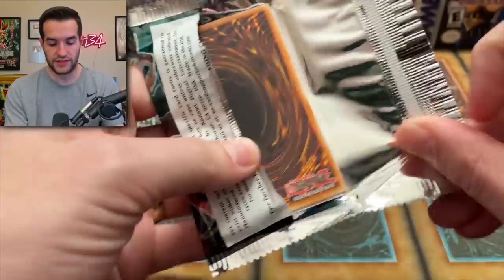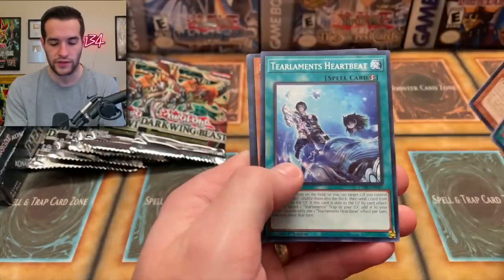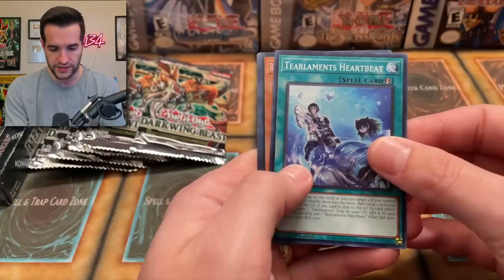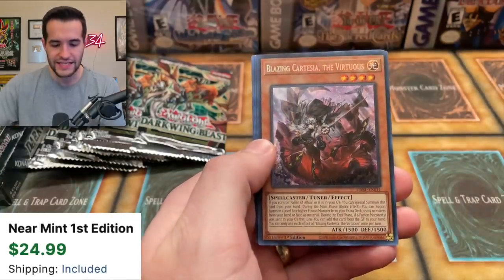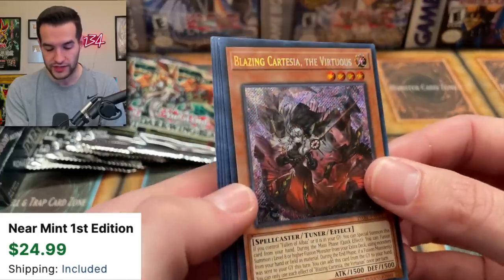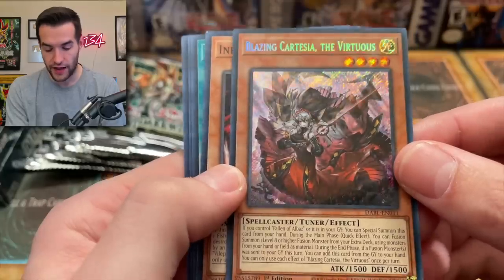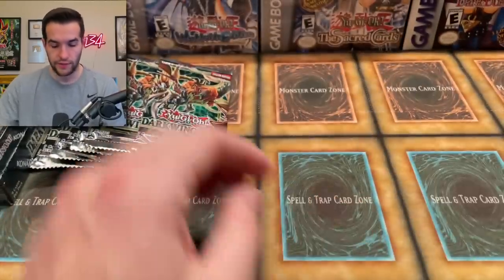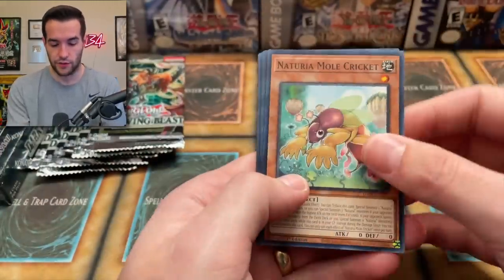That's the little Minnesota thing — I'll be there. I don't know how many people are actually going to be there, I assume it'll be a smaller one because it's like the middle of the United States. But what is this card? It looks like a Secret Rare based on the first letter — Blazing Cartesia the Virtuous. Is this related to Ecclesia the Virtuous? It's a Fallen of Alba. So another Secret Rare. DCG player, the price card ain't working buddy.